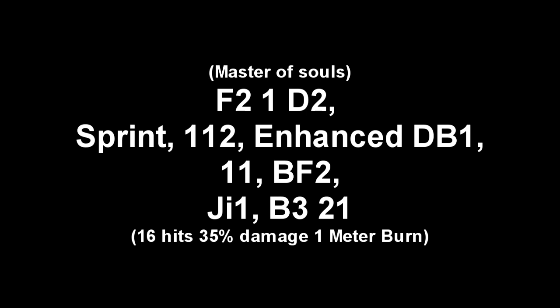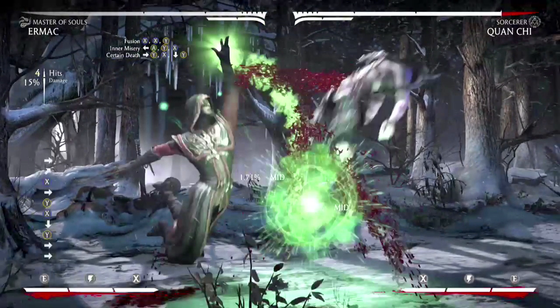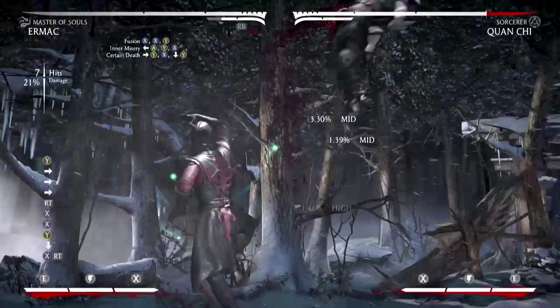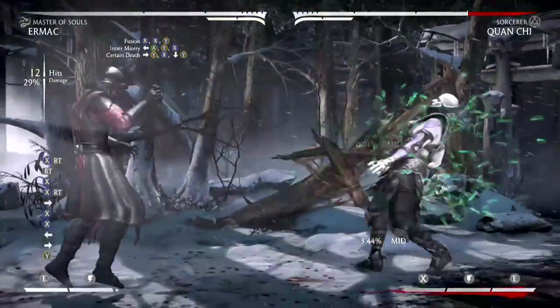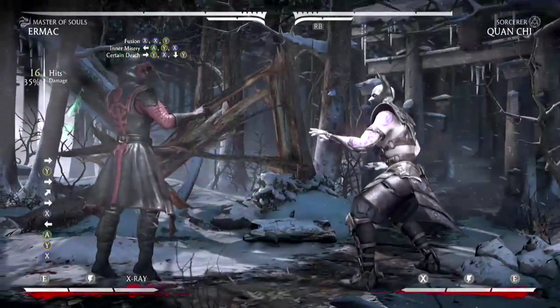Start off your combination using F2-1-D2. When Ermac uppercuts your opponent, quickly sprint once you see him in motion and catch him with your 1-1-2. Now when he goes up, get ready — on the way down you must catch him with that enhanced down back one. Those are the only things in this combo that really take true timing. Everything else should be pretty self-explanatory.